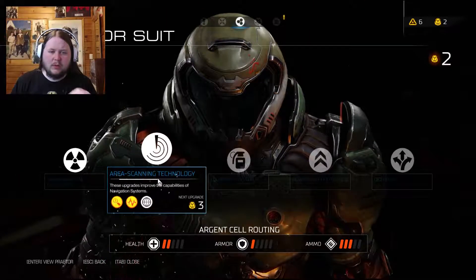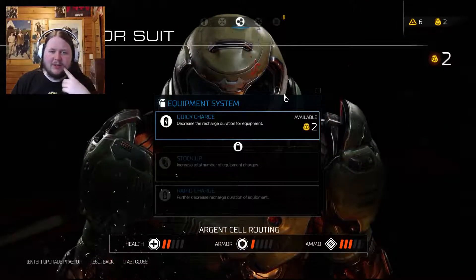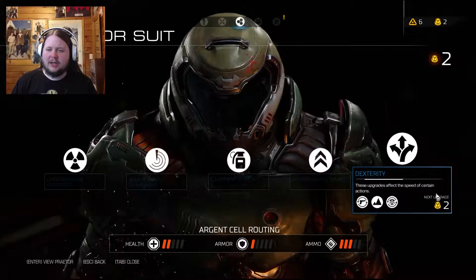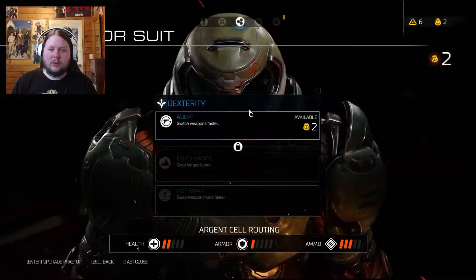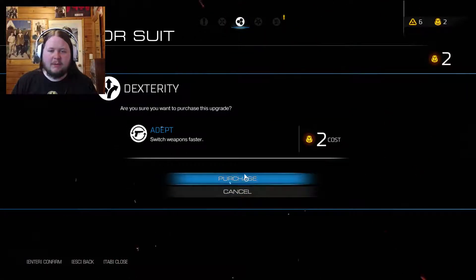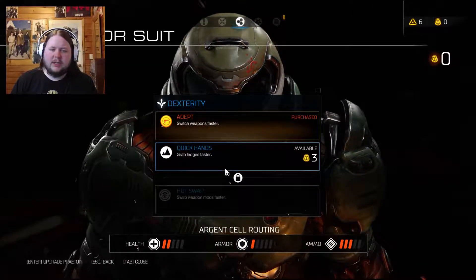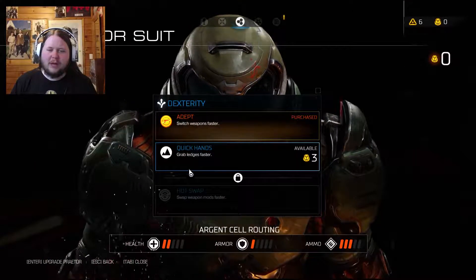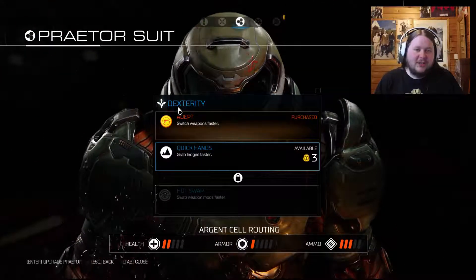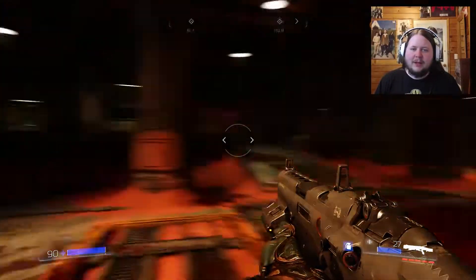I'll go to the suit. Anything I can get for two? Equipment system — I still don't have and never used these, I really should. So that's decrease recharge, or switch weapons faster. I do like switching between weapons so maybe I'll get that — I'll purchase that. I don't know if I'll continue with this too quickly, I'll probably focus more on the other abilities. Okay, this should now correctly change the screen without screwing up the game.